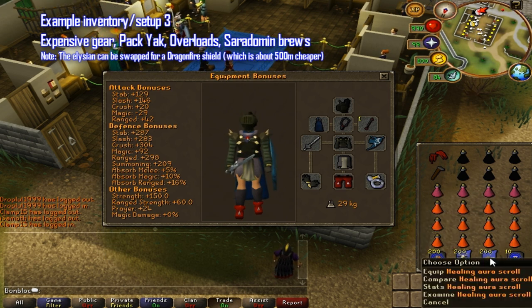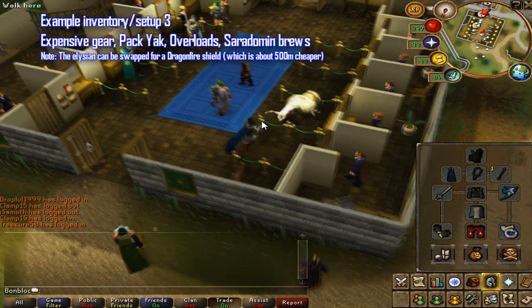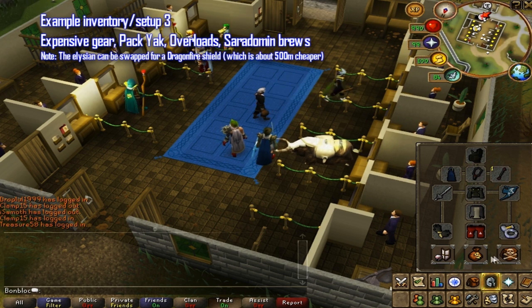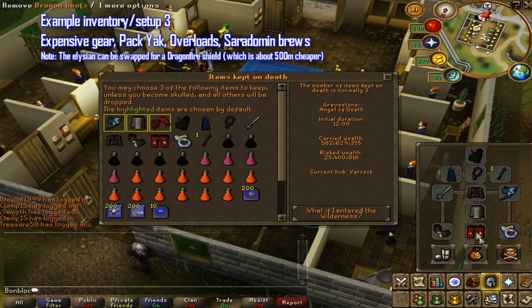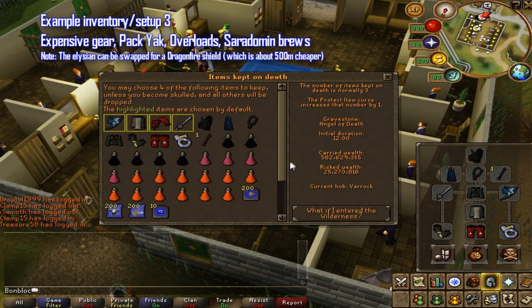You might want to take an extra yak pouch because some trips take ages. You can also bring 3 to 4 special restore potions to get more specs per trip and get faster kills, but overall you'll get fewer kills per trip because you're taking less food. So if you want short trips with a decent kill count, go for special attack potions.